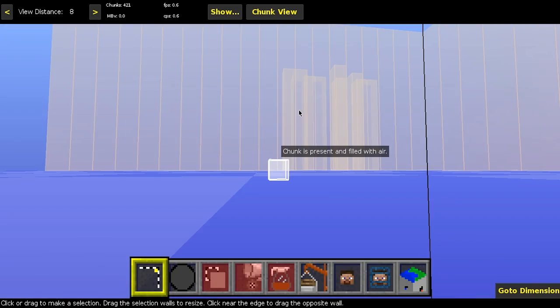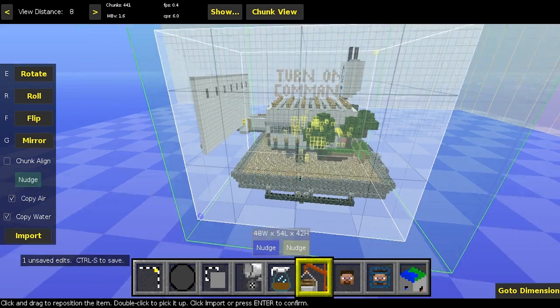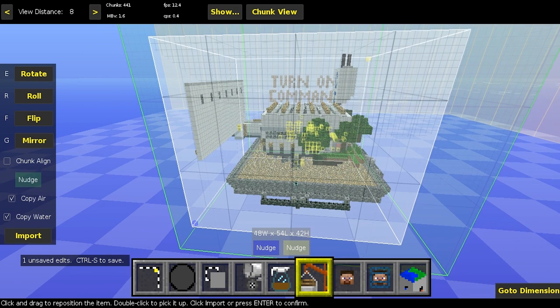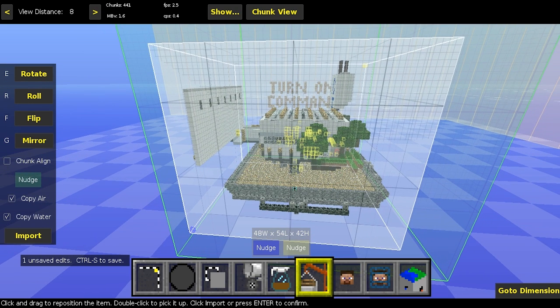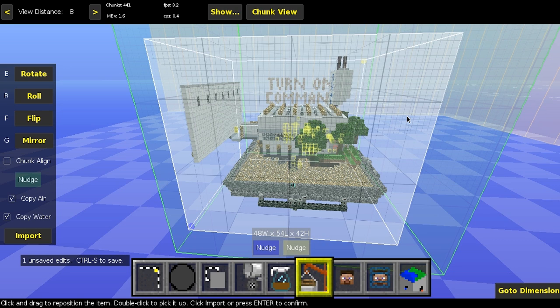Now we need a few other items. What we have here is a multiplayer spawn pad — I'll provide a link to the schematic file in the description. You need this anytime you want to make your map multiplayer accessible. It covers a 30 by 30 area because when connecting to a multiplayer server, players will spawn anywhere within a 30 by 30 area of your set spawn. Then we'll use command blocks to place players exactly where we want them.